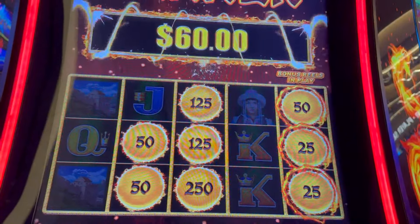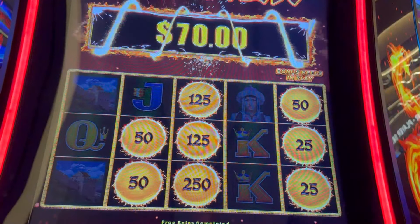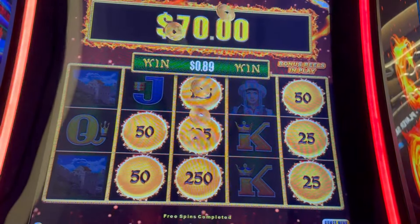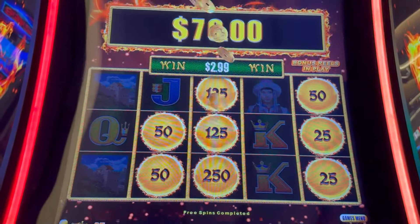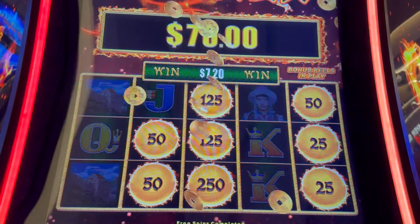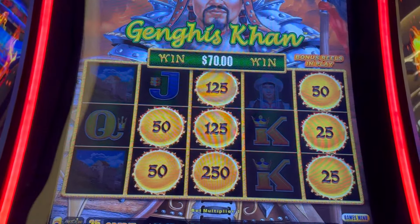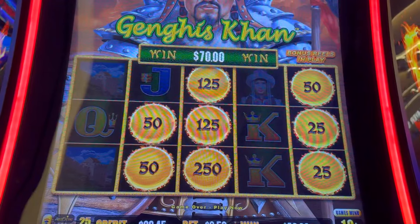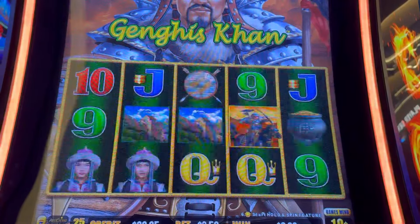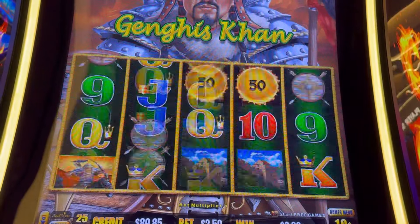It is fuel in the tank though — I came over here with a $50 ticket and we get a coin show, $70 on a $2.50 bet, almost 30x! There we go, now we're up to $93. I'll do my backup spins and one more.